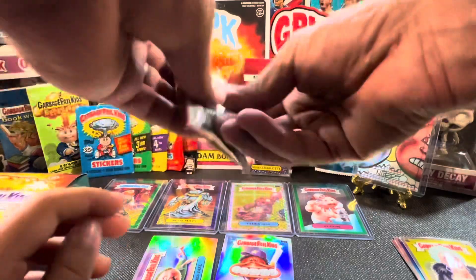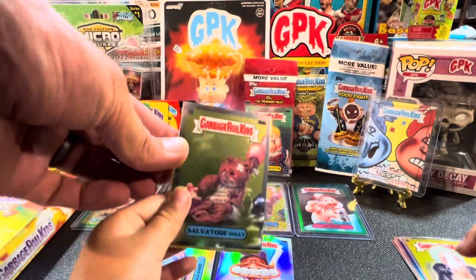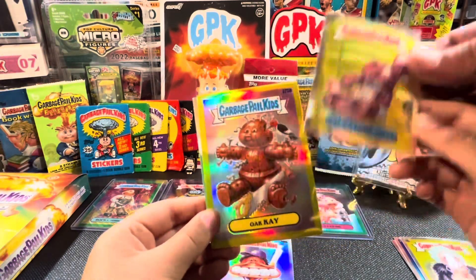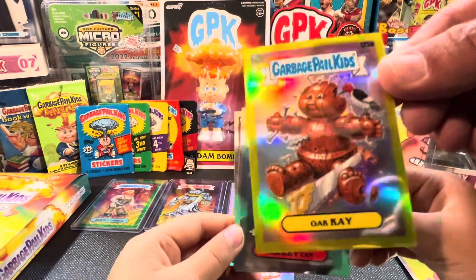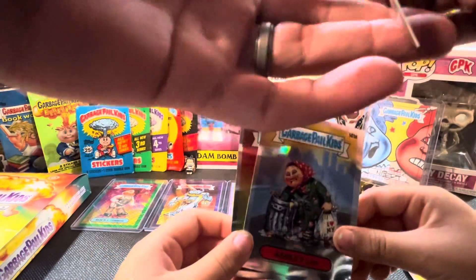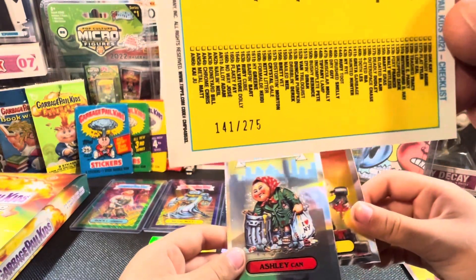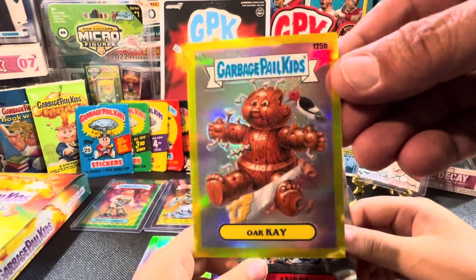Last pack magic, last pack magic — let's go Ella Bella! I think you got a refractor. You've got Salvatore Dolly. Oh boom — that's not just a refractor, that's a yellow refractor! That should be numbered out of 275. Yes, 275 — 141 out of 275. Dope!